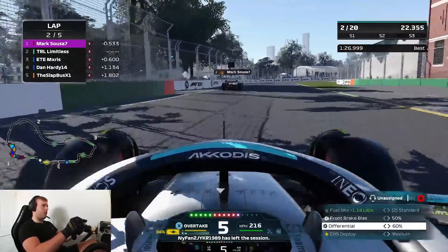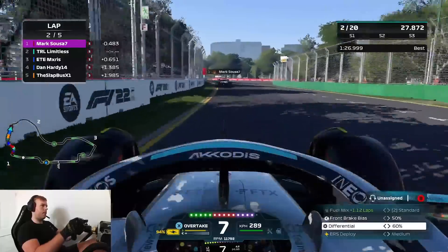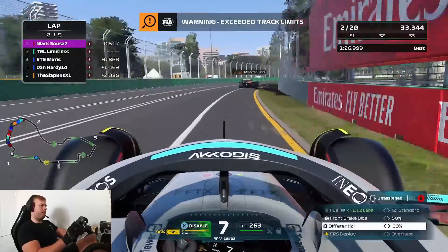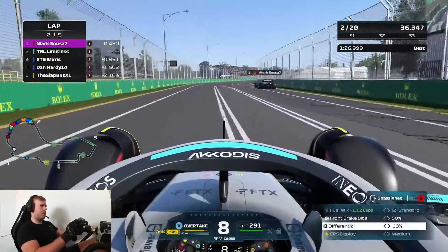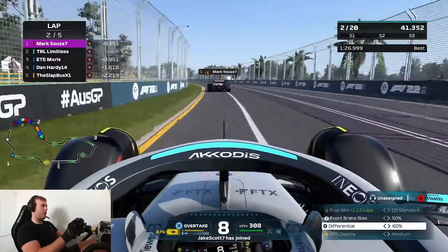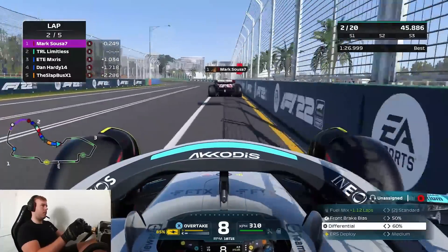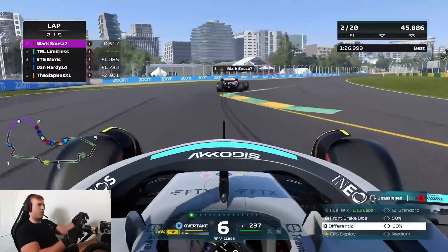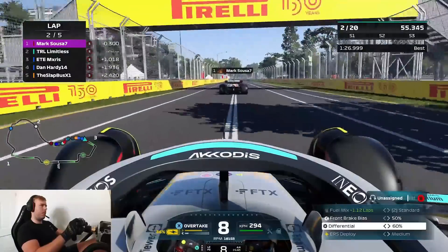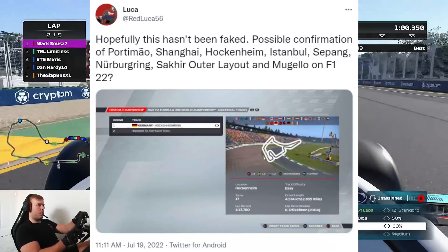Obviously we've had Portimao before, Shanghai before, Hockenheim before. Istanbul, I think the last time we had that was on F1 2012. Sepang we've had before, Nürburgring we've had before. Sakhir's outer layout we haven't actually had - we've had the short version but not the official layout they raced on last season. And Mugello - I believe we haven't had that on an F1 game. I played it on Assetto Corsa and it was one of my favorite tracks I've ever driven on.